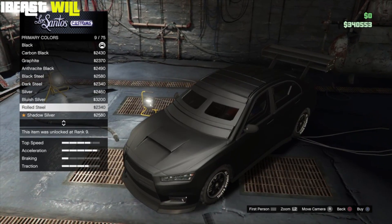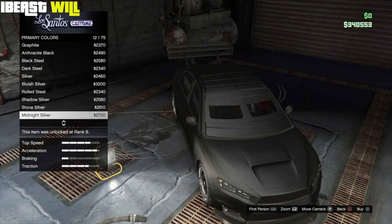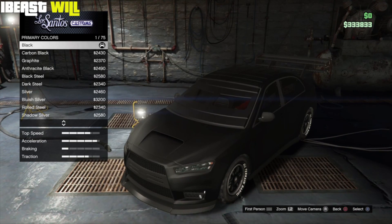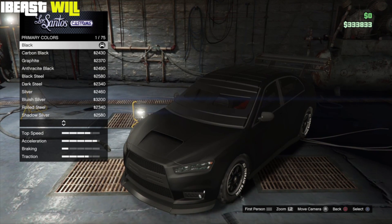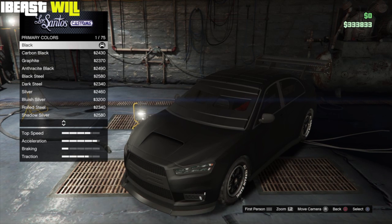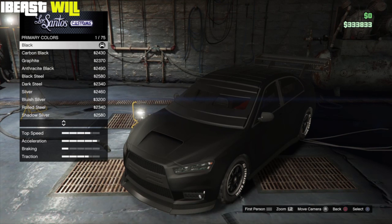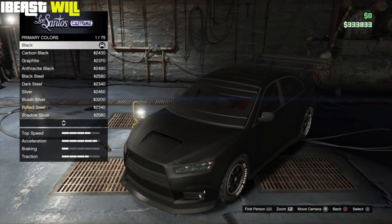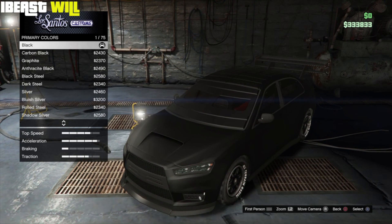The glitch should now work — as you can see I can select any pearlescent to put onto my matte black car. Very simple, very easy, and you can do it on any car you want, making your vehicle as unique and creative as you want for those Snapmatic shots and Snapmatic competitions that Rockstar hosts. If you liked this video leave a thumbs up, if not let me know in the comments so I can improve. If you're new here please subscribe — it's been your boy iBeastWall and I'm out, peace.